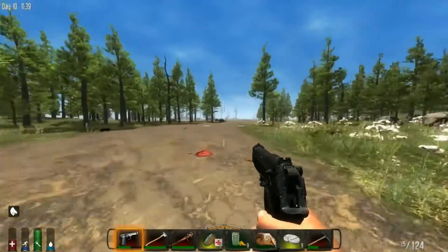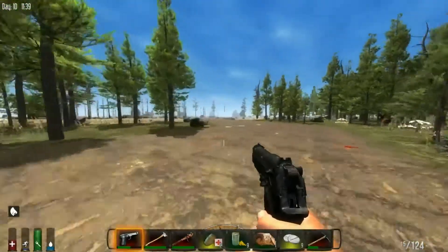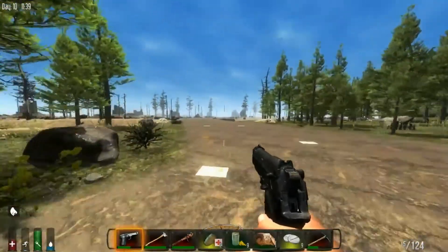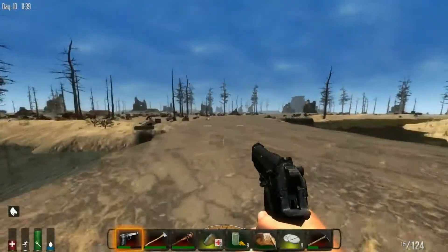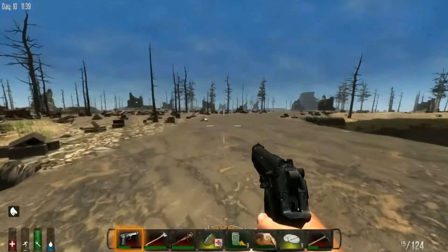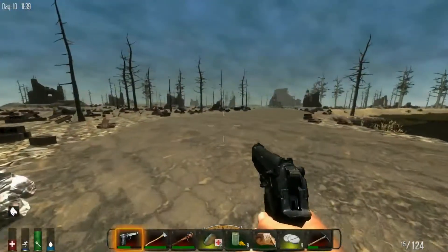I would shoot that deer, but I don't really need to. Is this another wasteland biome? We can maybe find a gas station here. Should I pick up the cinder block? Nah, we don't need it, right guys?